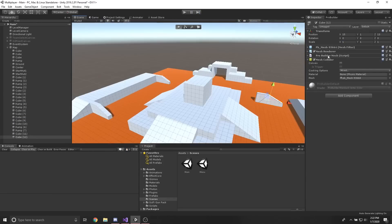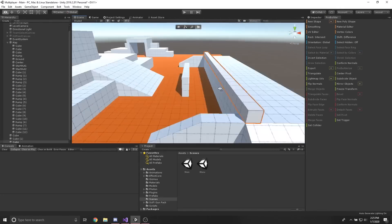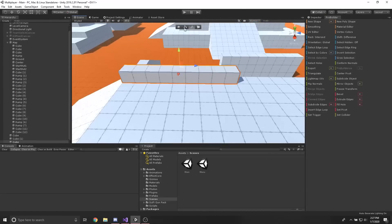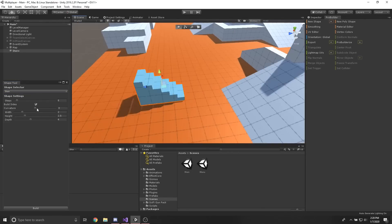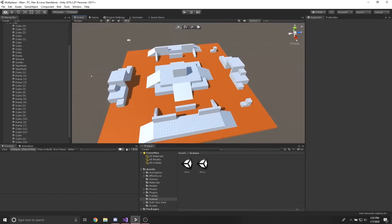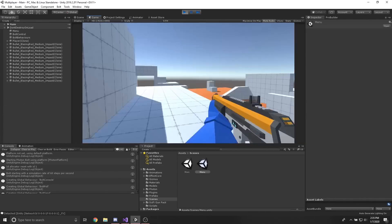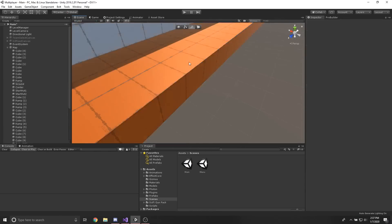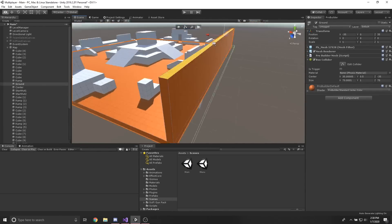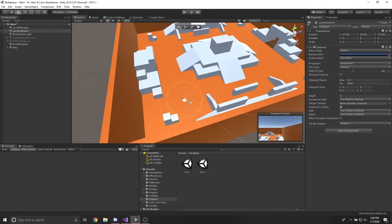On day ten I started making a map. Normally when making maps you start with a rough sketch on paper, do a block out in the editor, and do a lot of testing to make sure it plays well — I did not do this. What I did do is take the first thing that came to my mind and used ProBuilder to block it out. Regardless, making the map was the most enjoyable part of this project and I don't think it turned out half bad.